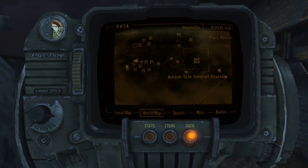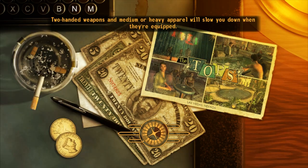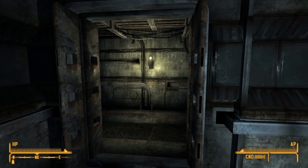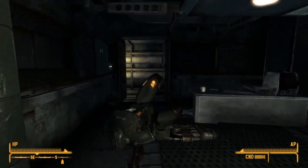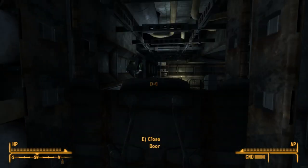Now we'll be going to Ashton — Ashton Silo Control Station. I'm not very good at names. Enter the Ashton Silo Control Station and then go here, there, and then in here.